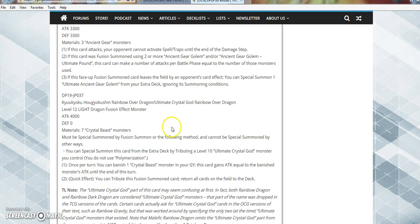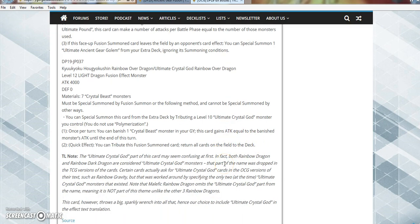Ultimate Crystal God Rainbow Over Dragon — the best name in all of Yu-Gi-Oh, and it's got the shittiest effect. Level 12 Light Dragon Fusion Effect Monster, 4,000 attack, 0 defense, requires 7 Crystal Beast monsters. Once per turn you can summon this card from the extra deck by tributing a Level 10 Ultimate Crystal God monster — either Rainbow Dragon or Rainbow Dark Dragon. Once per turn you can banish one Crystal Beast monster from your graveyard; this card gains attack equal to that monster's attack until the end of the turn. And as a quick effect, you can tribute this Fusion Summoned card to return all cards on the field to the deck.